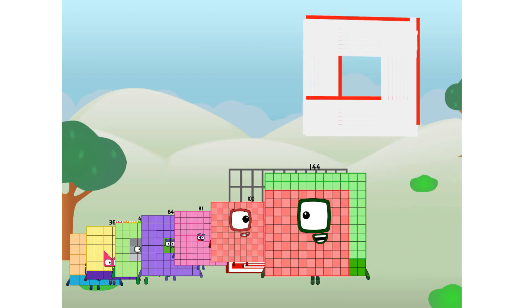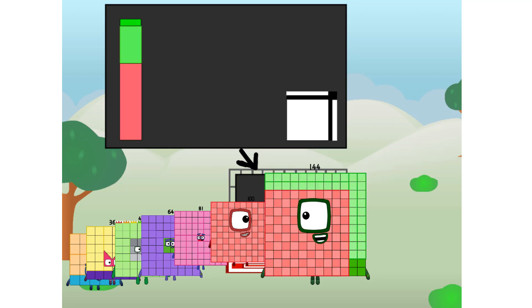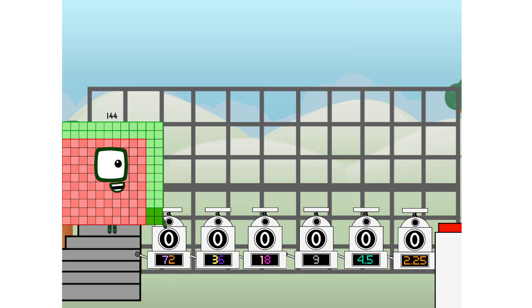There you are. This way. I've got so much to show you. I am 144. And I can be a strong square, a 12 by 12 chessboard, a super rectangle — 12 super rectangles — or even a super cuboid. But today I want to show you a little trick I call Binary Boosters.